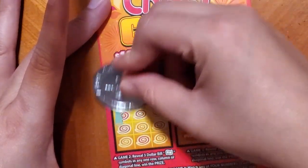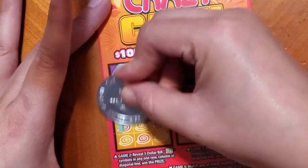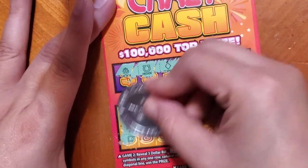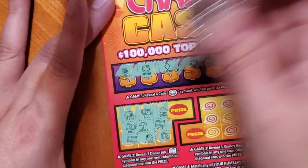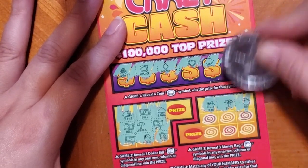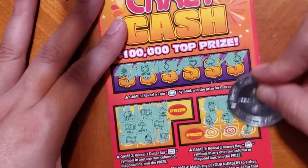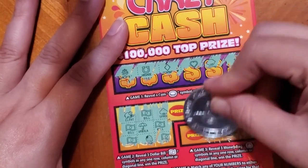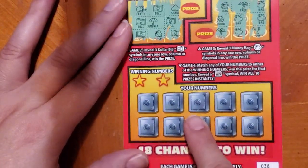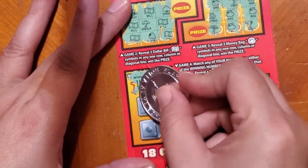Okay, here we need to get a bill in a row, column, or diagonal. This one is a money bag — money bag, nope, money bag. Okay, down here we need to match the number 14 and 16, or a wild.